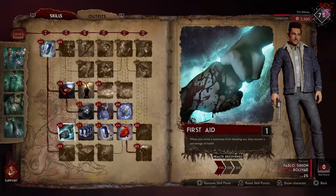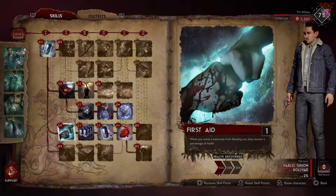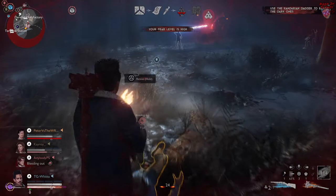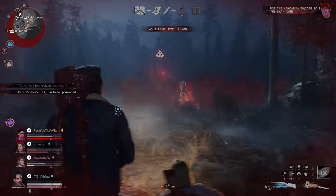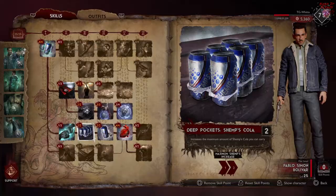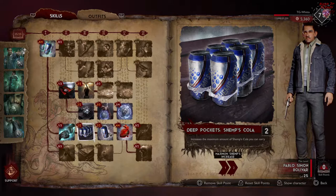Next, one point into First Aid — this ability doesn't get talked about a lot but it's actually really good even with just one point, and it lets you go deeper in the tree. Whenever you resurrect someone, they're going to get 15 more health when you pick them up. Generally teammates get 25 health when revived, so with this it goes up to 40 — not so bad.